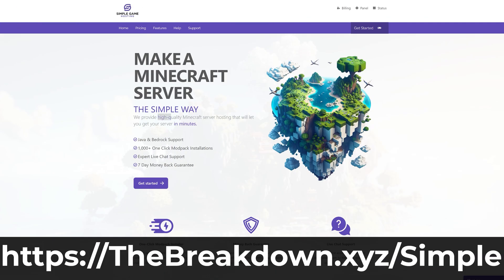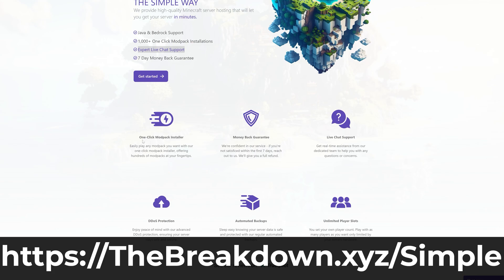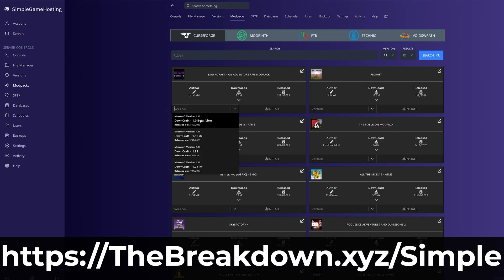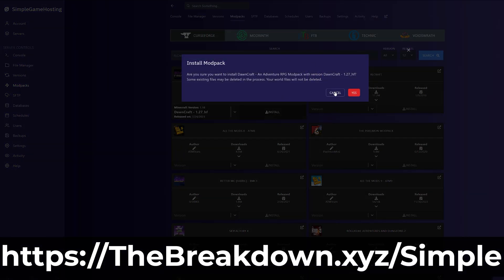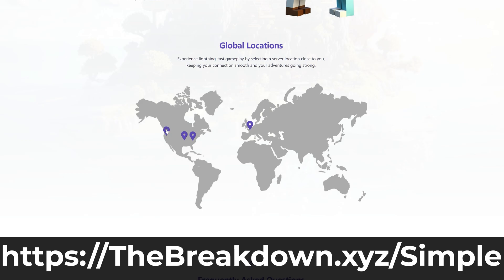There is a solution to all of these problems, and that's our company, Simple Game Hosting. You can check out Simple Game Hosting at the first link in the description down below — thebreakdown.xyz/simple — to start your own Minecraft server. At Simple Game Hosting, anyone can join your server. You can make your server public or private, and if you can join a server like Hypixel, you can join a Simple Game Hosting server. You just get the IP address and you can join it. It's that simple.